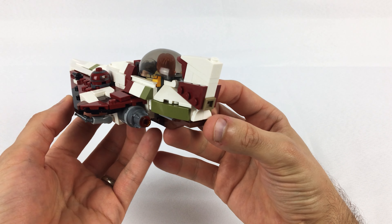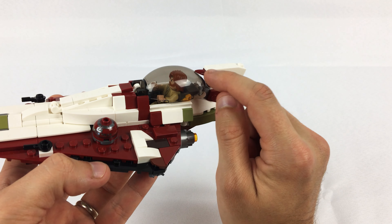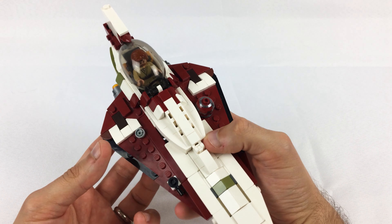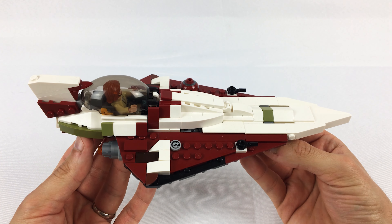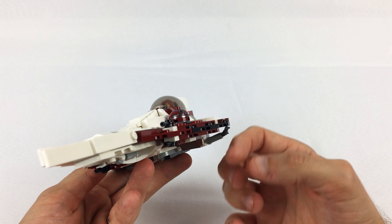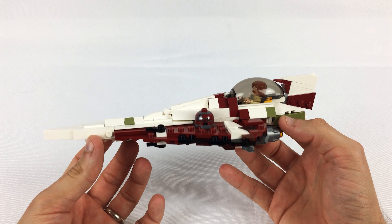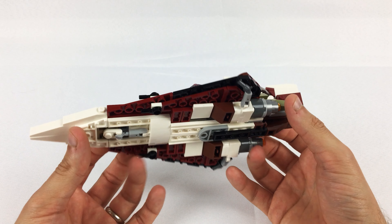Here is the Obi-Wan version, sitting on a very simple stand I made to go with all of these. They all have the same attachment point at the bottom — just a modified plate with a stud hole in the middle. You can rotate the ship around; it's really light, so there's no issue with it wanting to tip over. The model is really small and light on parts, and I think it has a really nice overall look. The dart shape is really sleek.